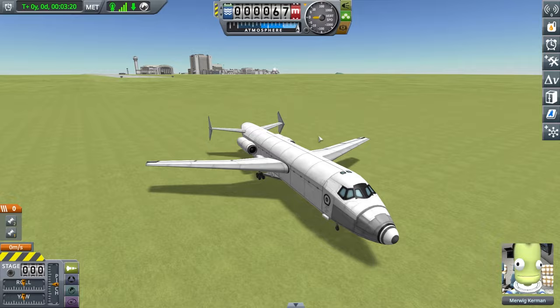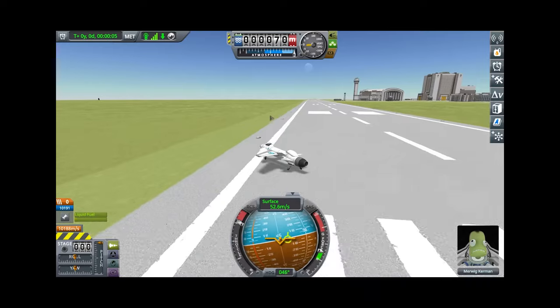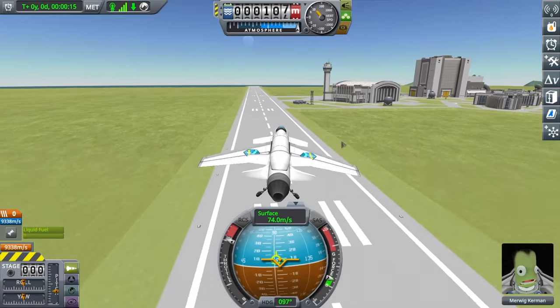Now let's make a fighter jet. It needs a sleek body, a strong engine, and big wings. This could work. Why is it going left? Try again — why is it going left? I'm in the air, I'm flying. Don't crash.